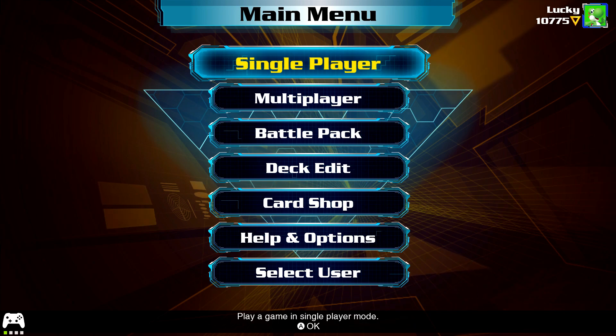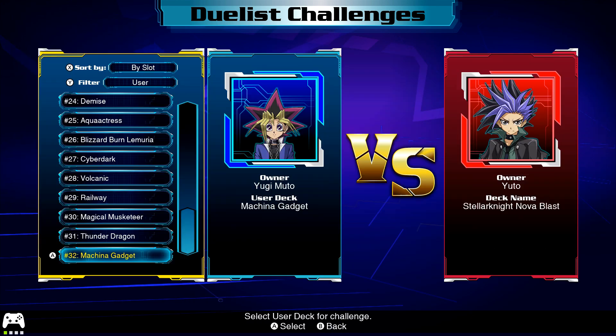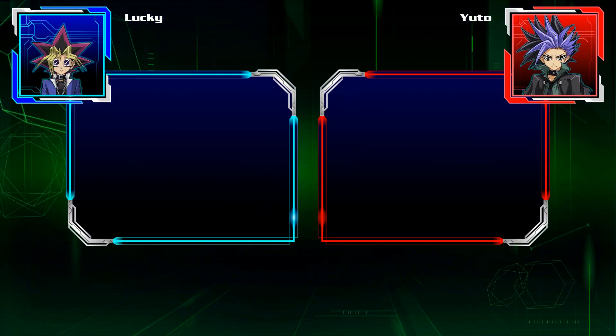Hello everyone, Luke here again. Next gameplay for Legacy of the Duelist Link Evolution. Next Duelist Challenge — Yuto playing Satellaknight here, same as the DLC for the original game. Kind of like how Sawatari was using the Mega Monarch like he did for that DLC as well.